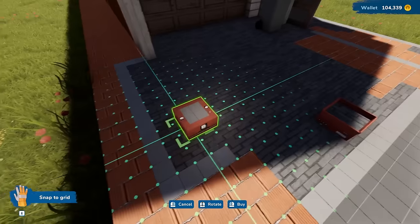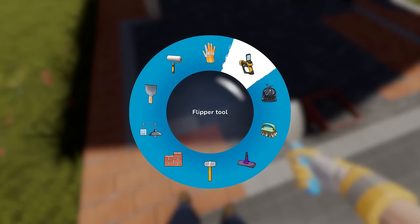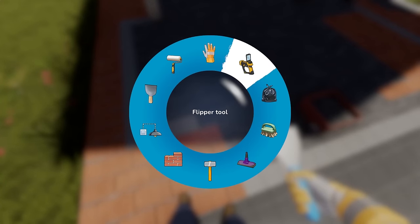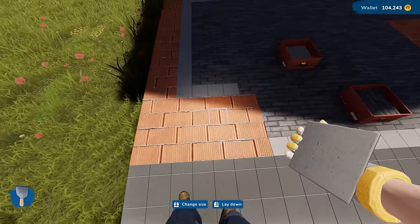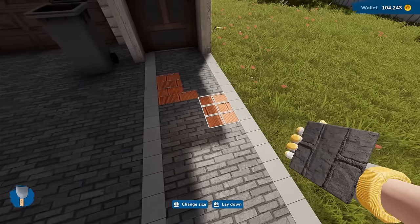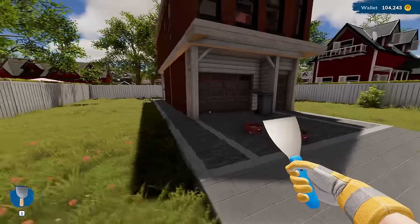We'll copy this style. I love this flipper tool because you can copy everything. It makes actually building very, very easy. So now we just got to redesign this a bit. Driveway is complete. That looks so much better already.